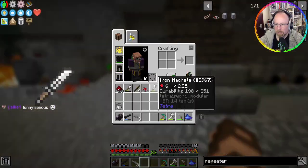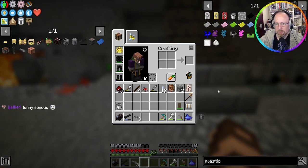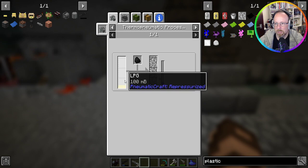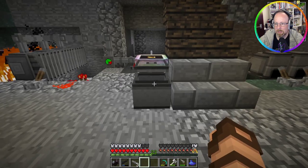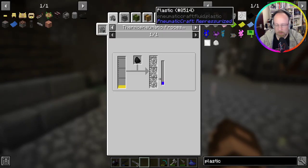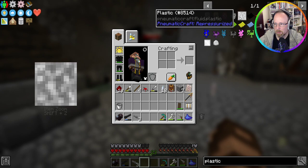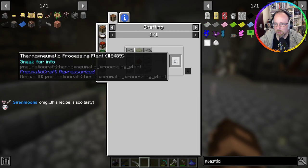What does it need? Plastic — that's what we're going for originally: to make liquid plastic. But to do that you need a thermo pneumatic processing plant. Did you make one? No. So we need to make a thermo pneumatic processing plant.